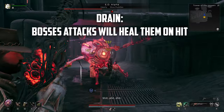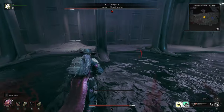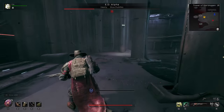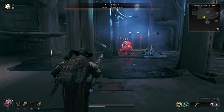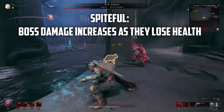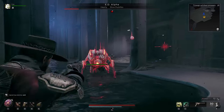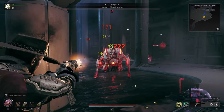Drain is an interesting one I've only seen a couple times thankfully, but this allows the boss to heal themselves by leeching health from you directly through attacks. So I hope you're getting better at dodging, otherwise good luck. Spyful is a scary modifier that tends to get the better of me whenever I feel like I can get a few more shots into the boss. It gives the boss more damage as they lose more health. Best not to be greedy and place your last shots when you have the best opportunity.